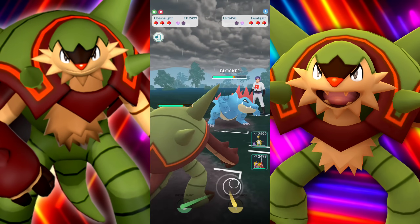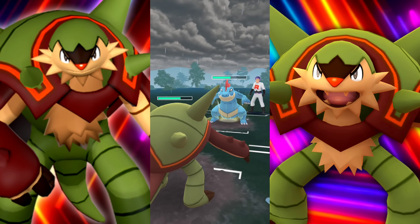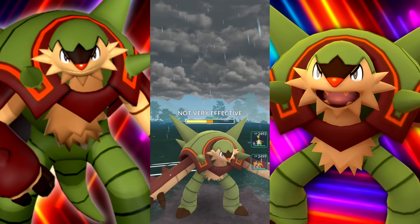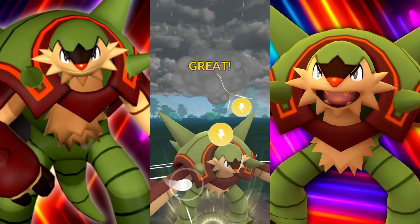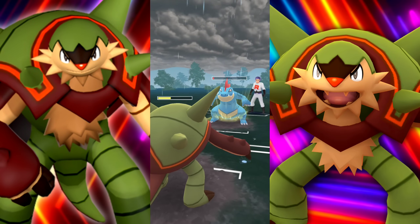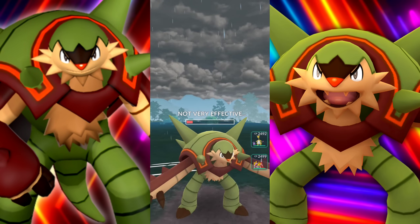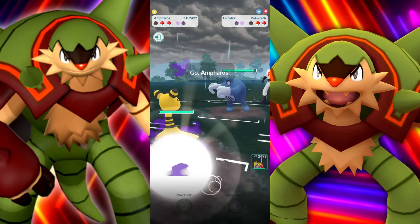We're up against a Feraligatr here. They did bait me with that Hydro Cannon - they could have Ice Beam, that's why I shielded that up. We'll let this one go and it's just another Hydro Cannon. We're going to go for the Thunder Punch again - no need for the overkill Frenzy Plant. They survive, and we'll survive as well, though very low on health. They're going to get a decent amount of farm here.